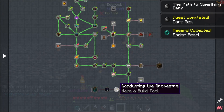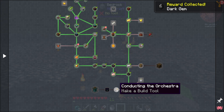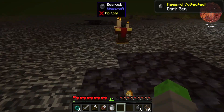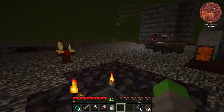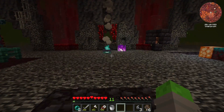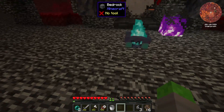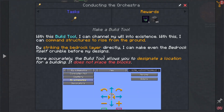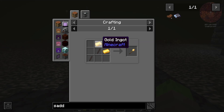Now this gets us into our build tool. And if you're wondering what our build tool does, it basically allows us to break bedrock — because we're going to be spending a lot of time here on the nether roof and having bedrock in the way all the time is going to be a bit of a pain. So making one of these guys is going to be extremely useful.